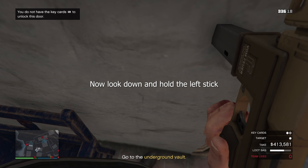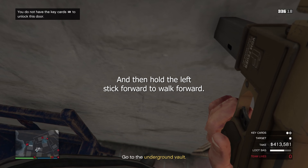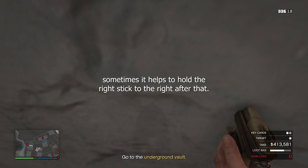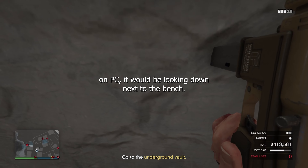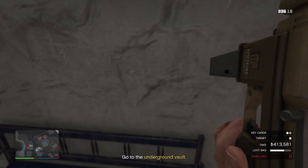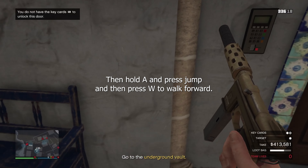Then go stand in this corner next to the bench. Look down and hold the left stick to the left, and press jump. Then hold the left stick forward to walk forward. Sometimes it helps to hold the right stick to the right after that. On PC it would be looking down next to the bench, hold A and press jump, and then press W to walk forward.